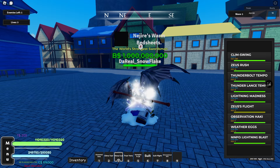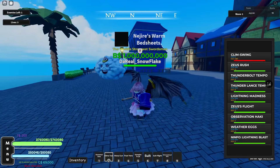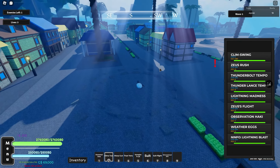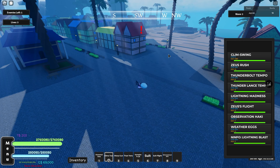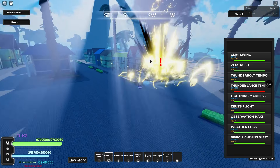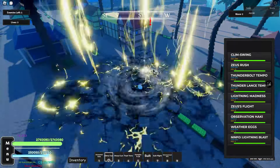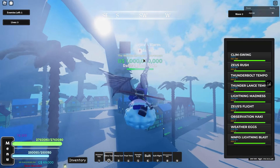Now let me show you the Klima Tact — Nami's fighting style. Here are the M1s, which are pretty basic. Then we have Zeus Rush, a big AOE that goes in front of you. Then Thunderbolt Tempo, the E-move, which is a ranged mouse-pointer move. Then Thunder Lance Tempo, which goes up into the air and rains thunder down. Then Lightning Madness, a huge AOE around you. And there's a movement move called Zeus Flight which looks really sick — it has Avatar vibes.